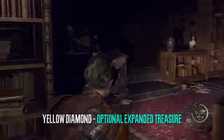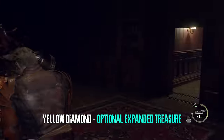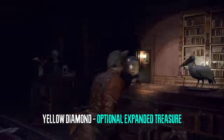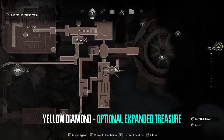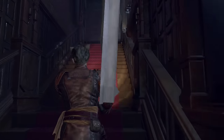Heading back through the library we can get an expanded treasure — it is an optional treasure by shooting this golden container right here. You can completely skip this but it's a yellow diamond.